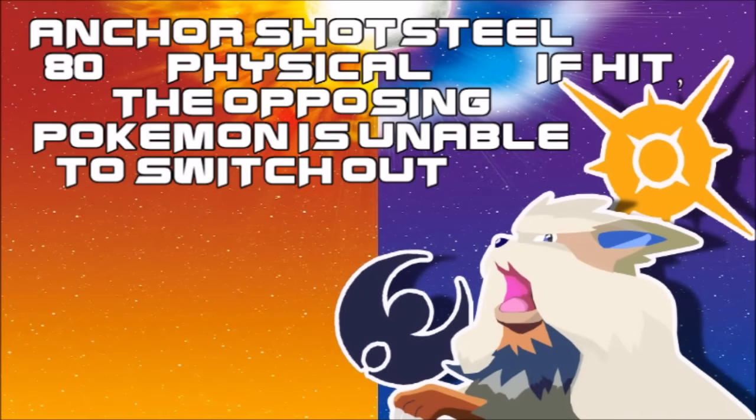Anchor Shot is, much like Spirit Shackle, a move that locks you in — much like Mean Look — but with a physical damage output afterwards. This one looks the part. The Pokémon that learns this is, much like Decidueye, a very proud and threatening meta presence and will probably work much the same way.